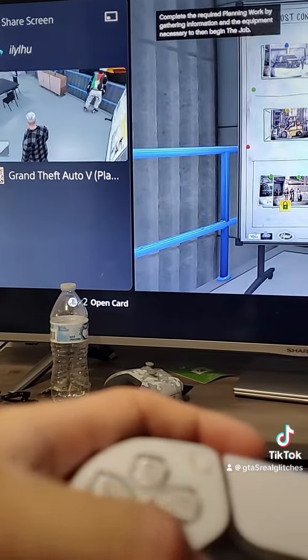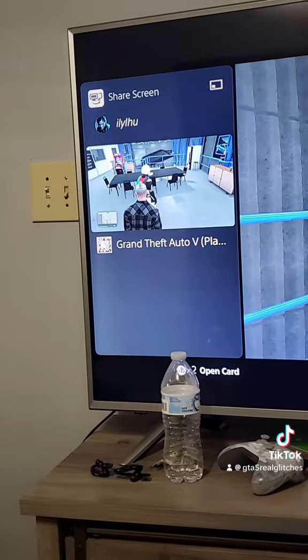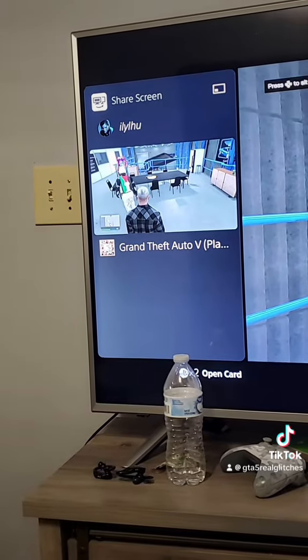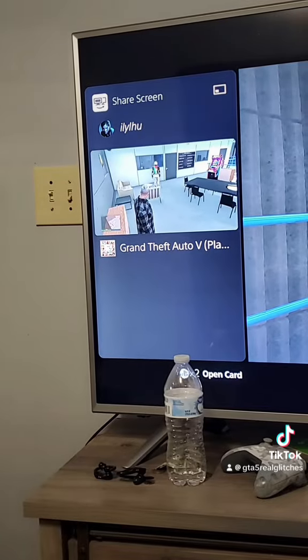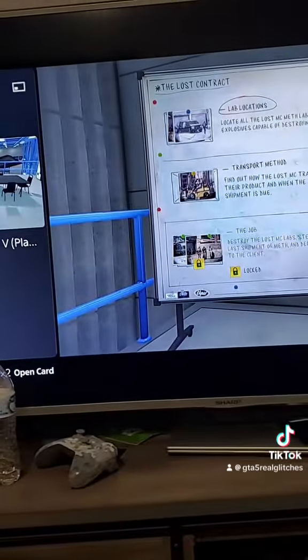Now what you're gonna do is try to walk to your car. It's kind of hard — you gotta figure out how to walk to your car with this angle because your character is kind of stuck on the board.